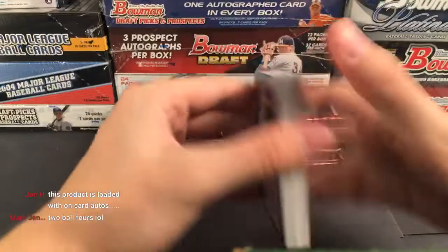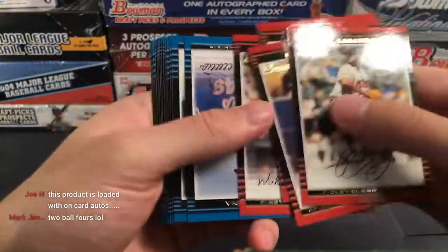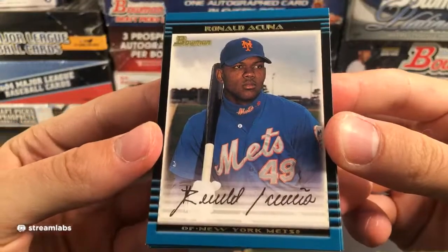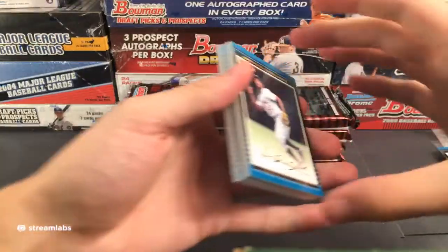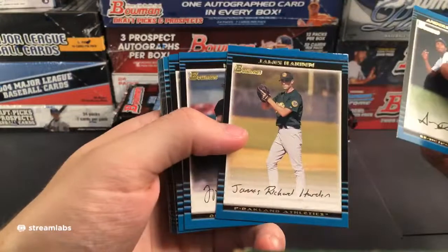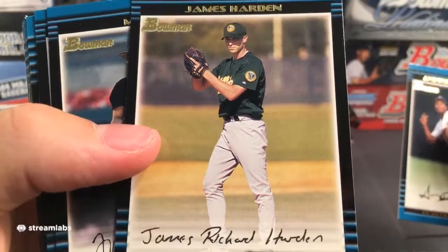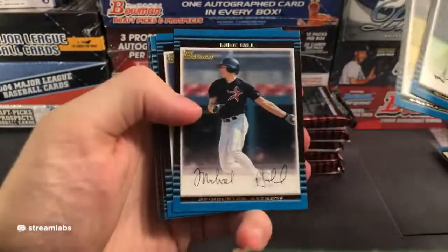Alright, two more packs, then we'll move along to 2003 Bowman. I'm pretty sure we get two autographs guaranteed in 2003 Bowman. These ones are really stuck together. Mark Mulder, Josh Beckett for the Marlins, Hank Blalock, Marlon Byrd, Willie Mo Pena. Brandon Phillips for the Expos — which is now the Nationals — prospect card.